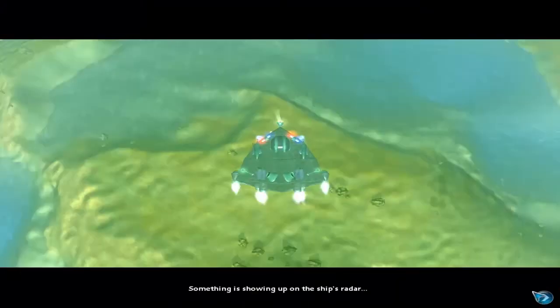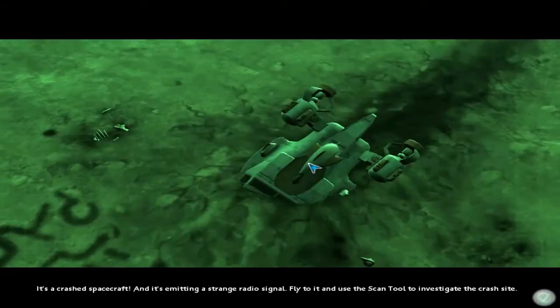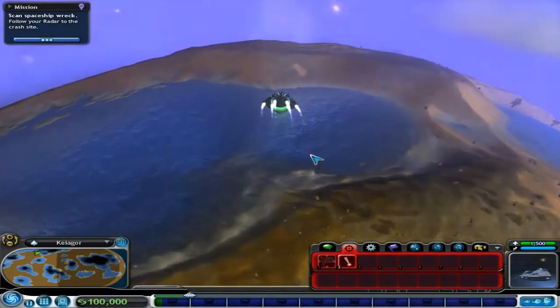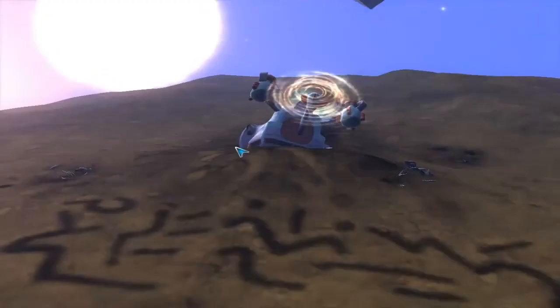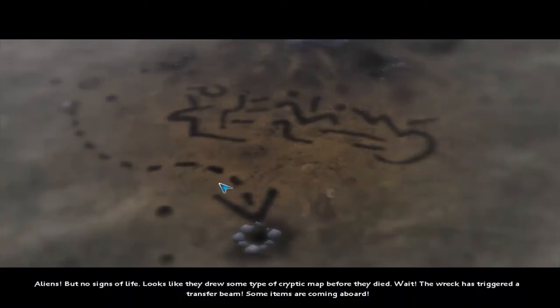We're going to get missiled. Spoilers! Area 51. I like that spaceship — that's a very nicely designed spaceship. Over here somewhere. Look — dead things. Could we go and pick up some more DNA from that? Aliens but no sign of life. Looks like they drew some sort of cryptic map before they died. The Rex triggered a transfer beam. Some items are coming aboard — so that basically says we're giving you Chlamydia, and this is a box of Chlamydia that they're giving us.